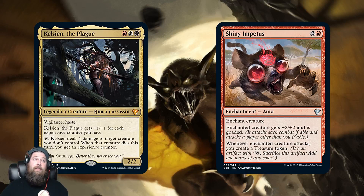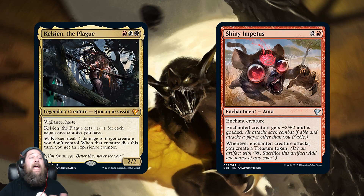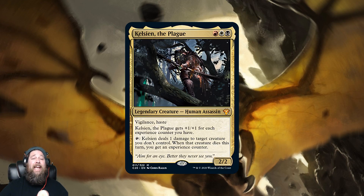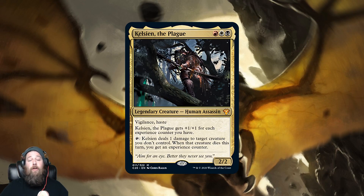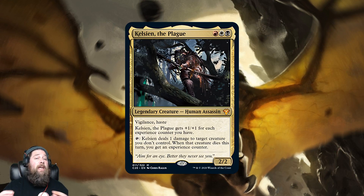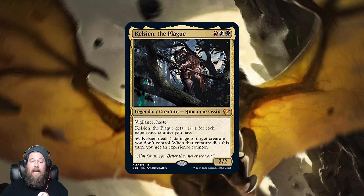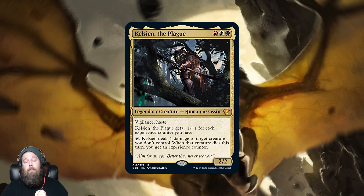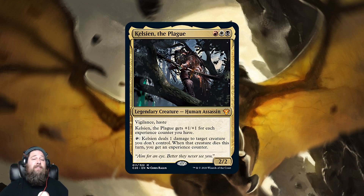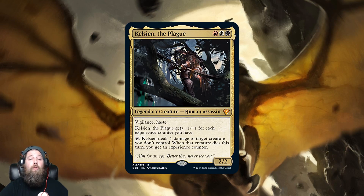Shiny Impetus is meh — I think it's unplayable, but it fills out the set. Kalain, on the other hand, is a new Mardu commander: three mana, two-two with vigilance and haste, and gets +1/+1 for each experience counter you have. It gives itself experience counters, but other sources of experience counters cross over too. Kalain can tap to deal one damage to a creature you don't control, and when that creature dies, you get an experience counter. The problem is one damage just doesn't kill much in Commander — most creatures are much bigger than a mana dork.